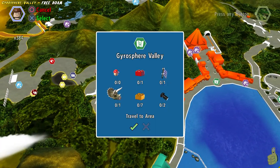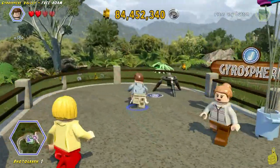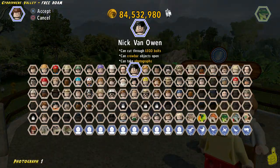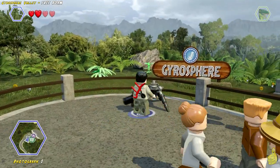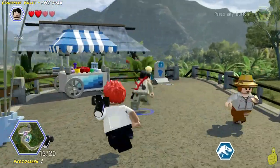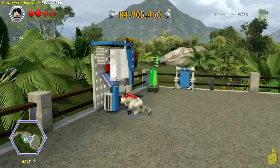Two photos, one red brick, a couple of golds — and a sick dino too. Before you advance into the Gyrosphere area, you want to make sure that you take advantage of this Kodak moment. Choose your favorite photographer and head on to the tripod icon — booyakashow! The photo will be added to your list and you'll also get yourself a gold brick.